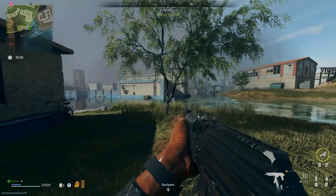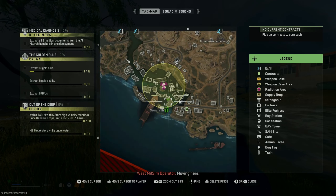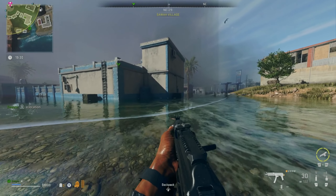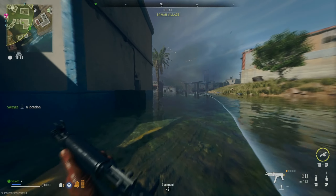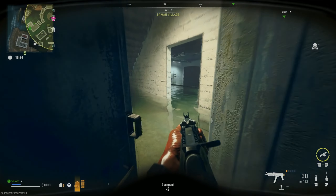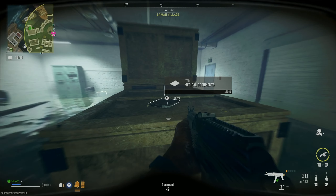For the first location in Saw Village, it's going to be found right here on the map. When you enter this one, if you go ahead and head where I do, right here you're going to find the first medical document.